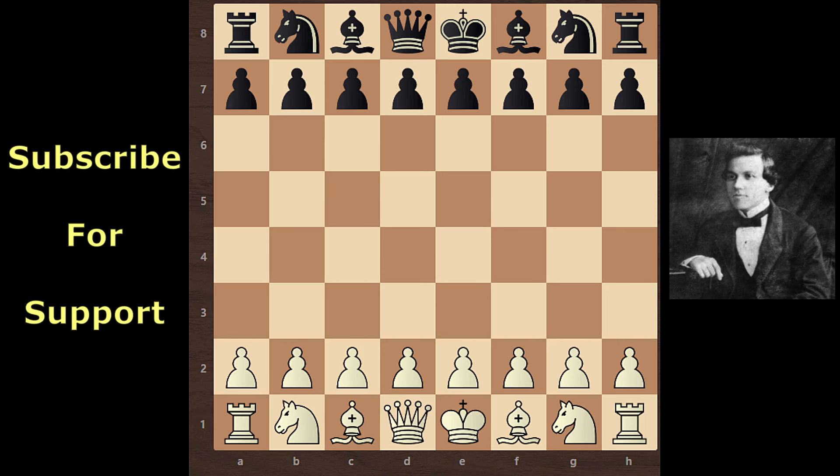In this video, we see Paul Murphy's Amazing Game. This game was played in 1849 in USA. Paul Murphy played with white pieces and Rocio Emanuel played with black pieces.